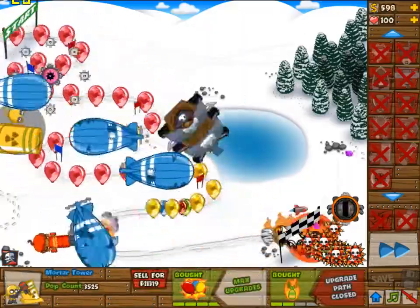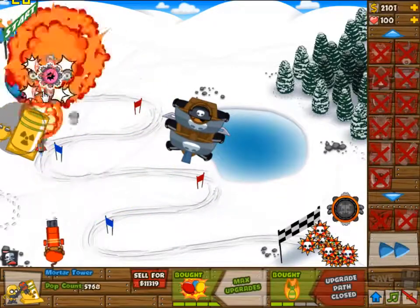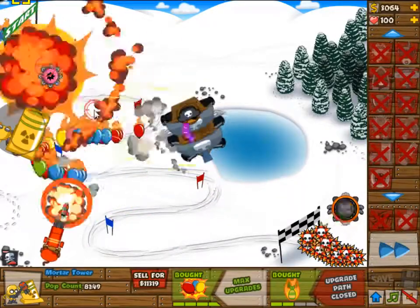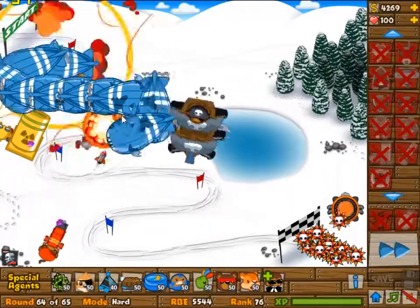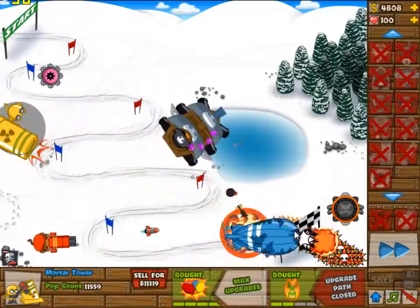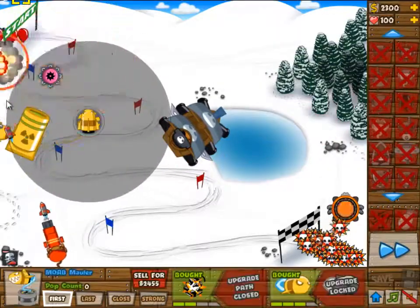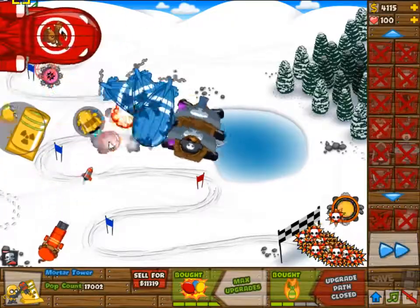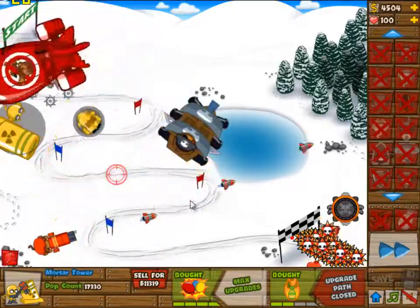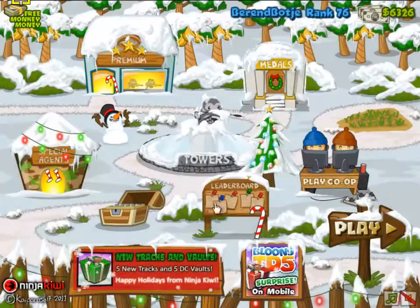The mortar is now fully upgraded at 4-2, and if you reposition it every now and then it can pick up just about anything. This is round 63 — the mortar will pick up most of it on its own. Round 64 with a whole bunch of these guys, and then round 65, which is interesting because we finally have to take down one of the BFBs on our own without the boat. There you go — got one with the boats and the other one is taken down. Hope you enjoyed, see you next time — easy GG!